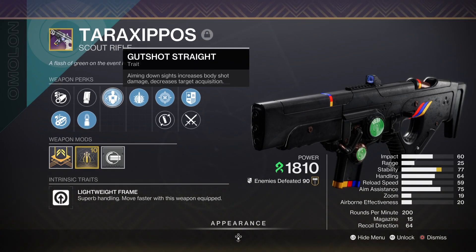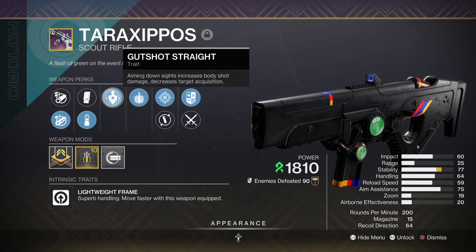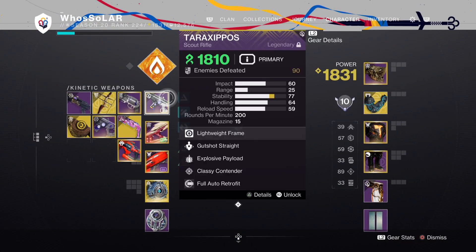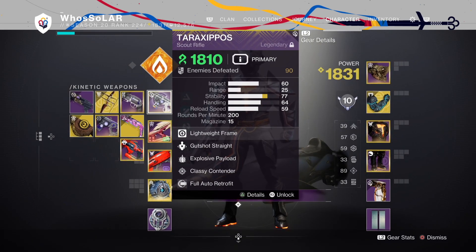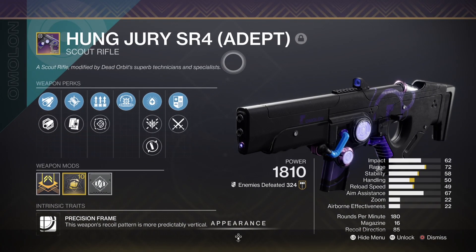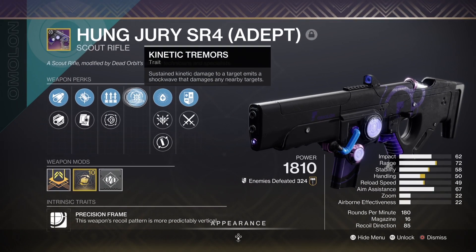Which, by the way, this isn't the Last Word — it's a scout rifle, so what are you doing if you're not aiming down sights, right? Another thing to note is that this isn't really a scout rifle that's all that special. It's going to get outperformed by Hung Jury most of the time because of the Kinetic Tremors perk, with it just being an overall superior weapon — especially the adept version.